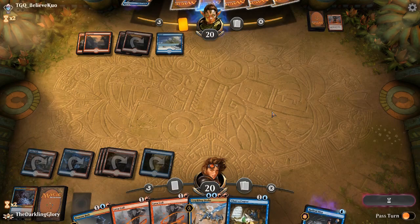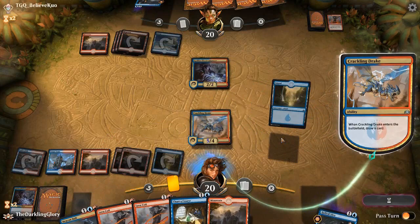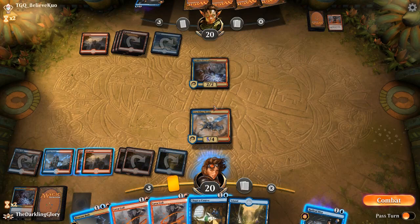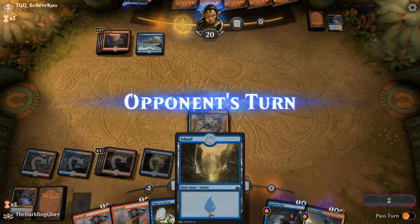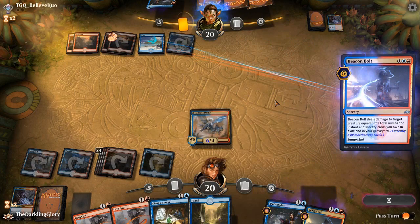Again, they have a removal spell — I'm fine with that. Another Electromancer — we are probably going to kill that. These all kill a Crackling Drake out of the opponent, but this doesn't exile. So I'm going to go ahead and Beacon Bolt first. I should have played an Island there — we've got way too many Mountains in play. We want to hold some lands to pitch to our jumpstart cards. If this deck has any problems, it's being cut on blue mana. They also have a Beacon Bolt — that's fine.